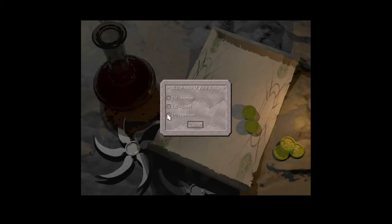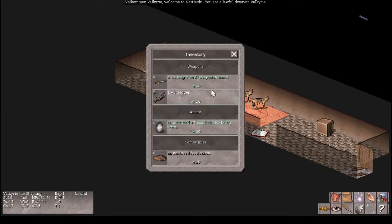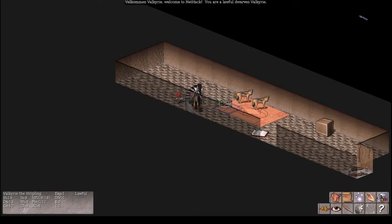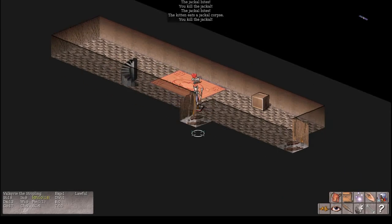Let's pick a Valkyrie and see what we get to start with: a longsword, a dagger, a shield, and a food ration. You've got a chance to start with a longsword, and if you do start with the longsword, you could possibly turn that into Excalibur. This is a Valkyrie strategy — the Valkyrie's lawful, and I think you have to be lawful to get Excalibur. You also have to be experience level five in order to get Excalibur.